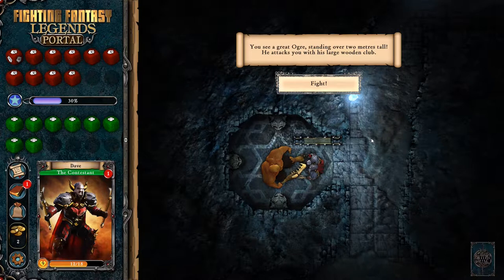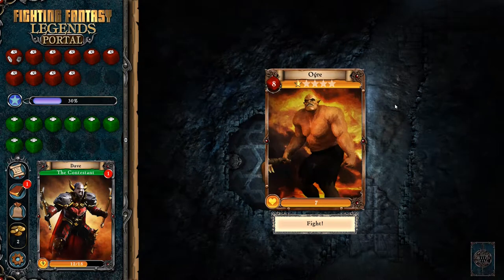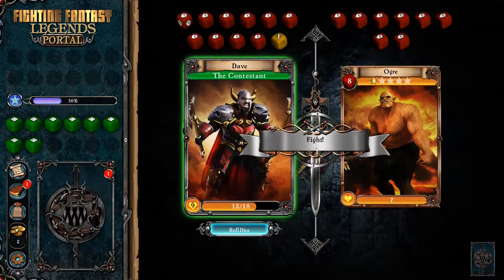We've got a door to our left or we could keep going straight. Let's try the door - I want to see if we can find our competitors and see what happened to them. Oh God. You see a great ogre standing over two meters tall. This is not one of our competitors. He attacks you with a large wooden club - that is a very large wooden club with teeth and bone in it. It's just an ogre hanging out in a room waiting to kill people. I hope he's getting paid well by Baron Succumbit. Skill of seven.